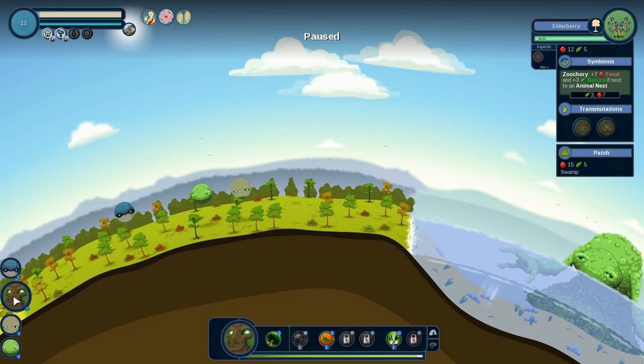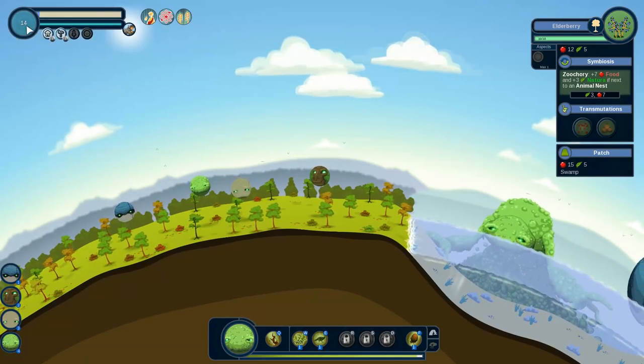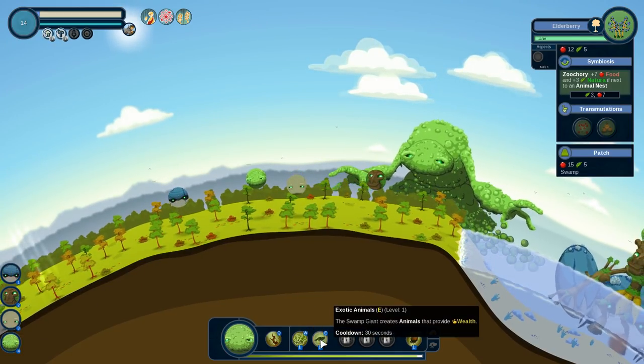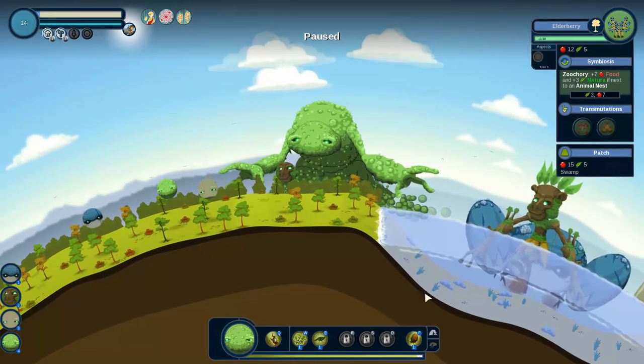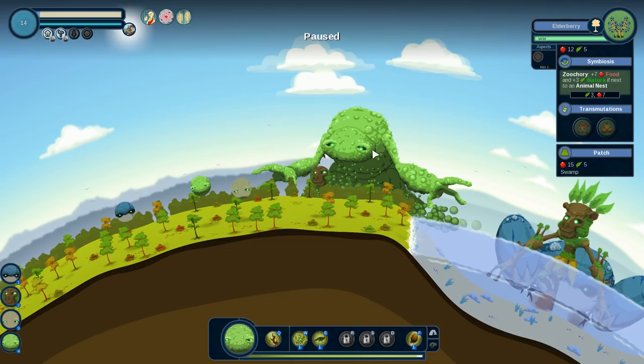Let's get everybody over here and start building up this area so we can have a second town. This is our overall prosperity — right now it just represents the prosperity of that one swamp village. You can also put stuff in the water — if we wanted a fishing town, I could put some fish in the water here, and that would also give us access for the tiles here.